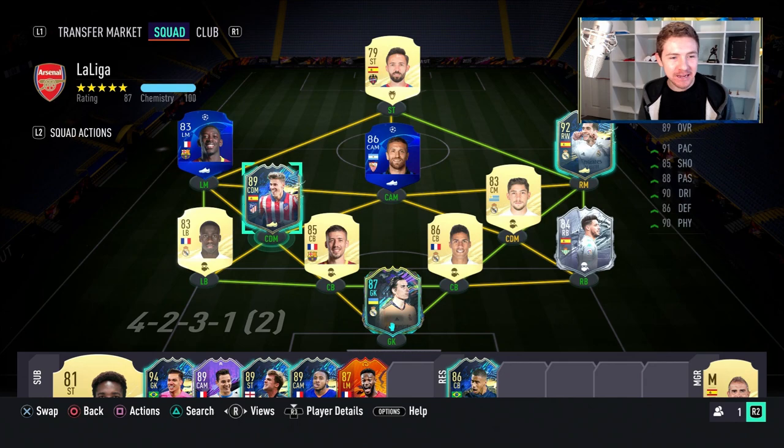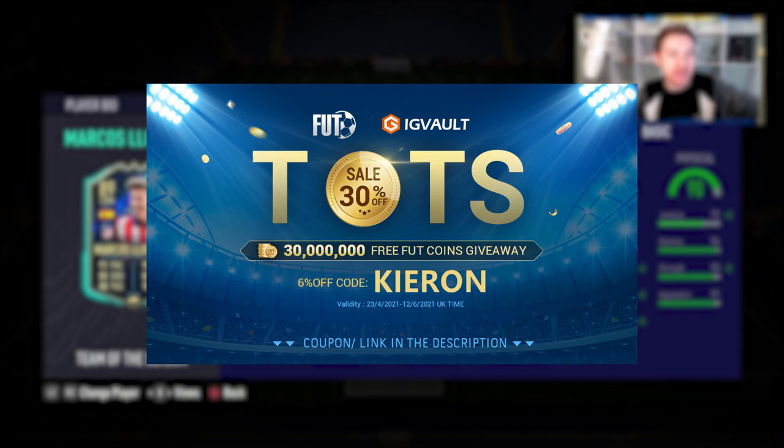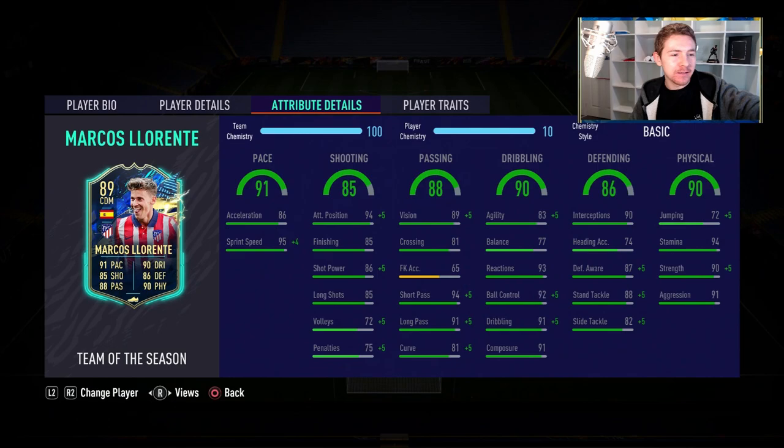Leave a like rating on this video right now if you think EA have massively underrated this team of the season Marcus Llorente item. If you want to improve your ultimate team and need some coins to do so, you should check out my sponsor IG Vault. There's a link in the description and if you use the code Kieran, you'll get yourself a nice little discount off your order.